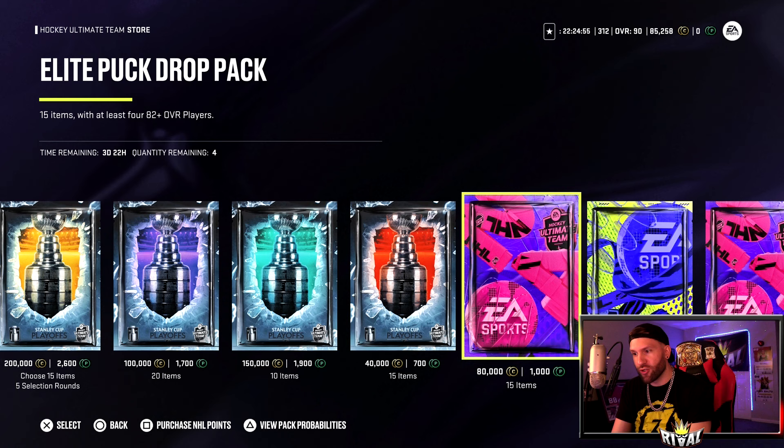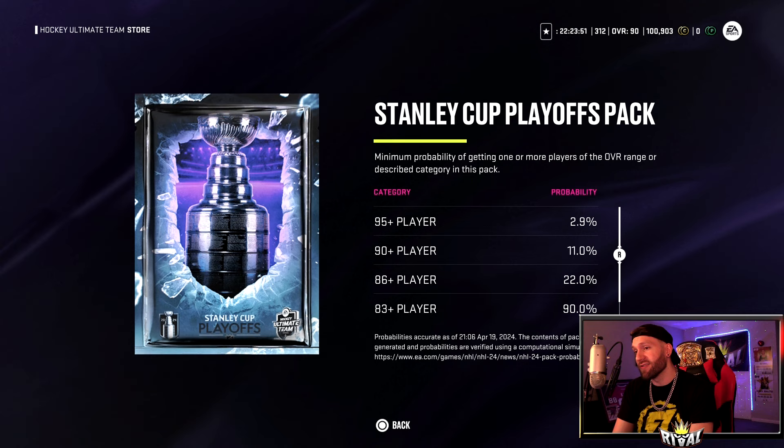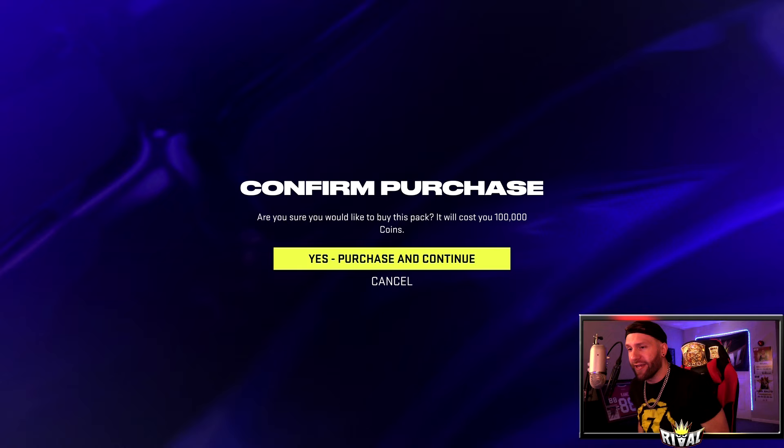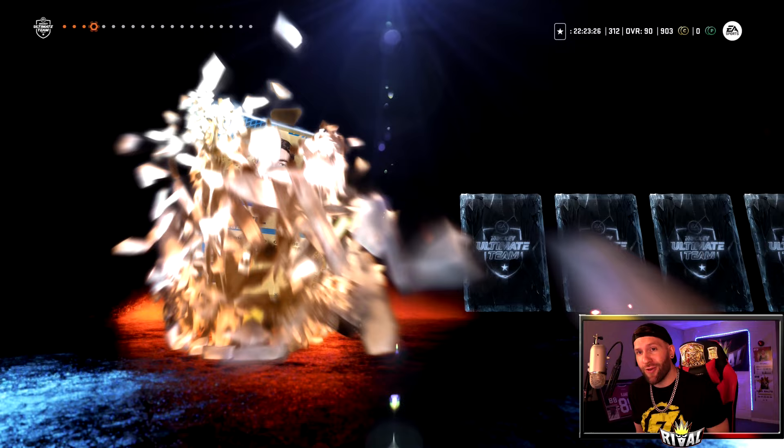We shook on it - I'm here with 100k for the Stanley Cup Playoff pack. Pack gods looking not great. 2.9% chance at a 95 or better - would love that, give me the Kucherov, give me an MSP. 11% chance for a 90 or better, 22% for an 86 or better. I've got 86 overalls on my line three defense, I probably could have upgraded that, but for the video I don't care - just do it.